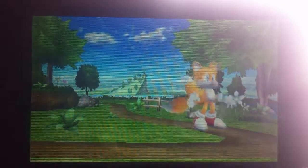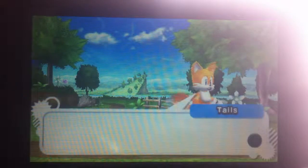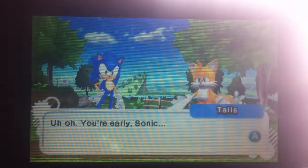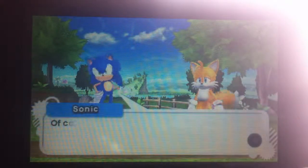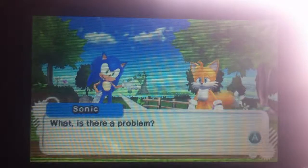Sonic sees something off in the background and there's a void. I bought the downloaded version recently because I won't be able to trade it in — I have a habit of trading in games I buy. Tails shows up and says: 'You're here, Sonic.' Of course I am — I am the fastest thing alive, remember? What is it? Is there a problem?